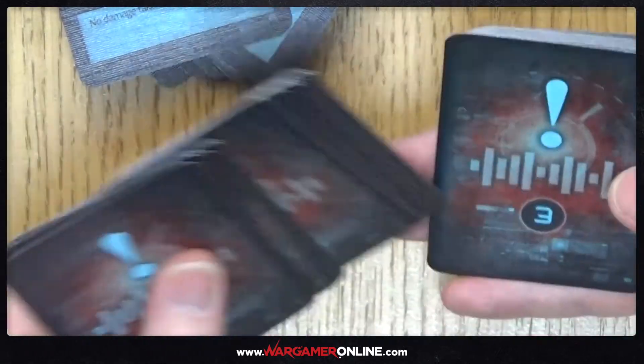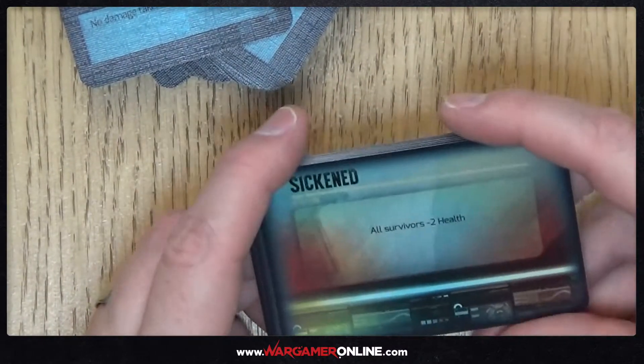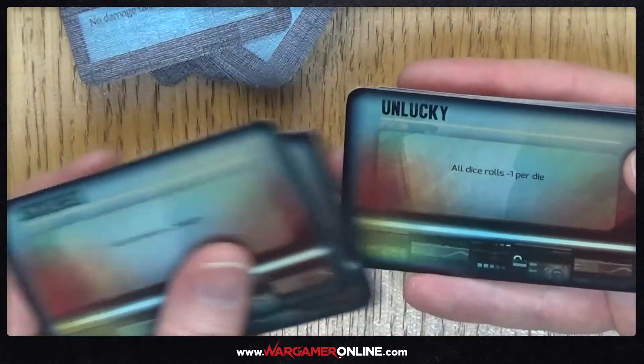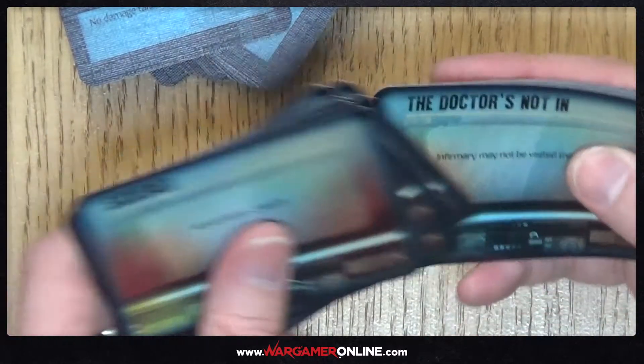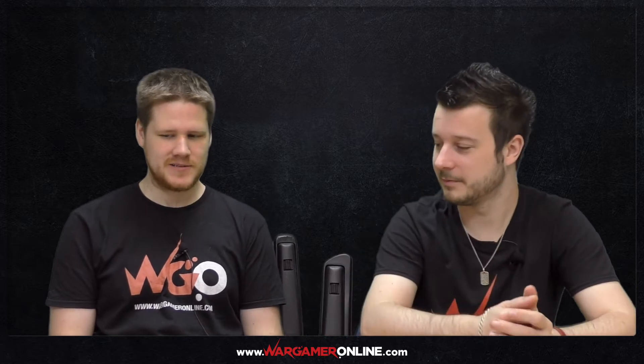There are also some cards with numbers whose purpose isn't immediately clear, and finally the refuge event deck, where cards like 'all survivors minus two health' and 'unlucky' represent all the things going wrong on a ship where genetically engineered monsters have broken out — keeping you on edge for the entire game.